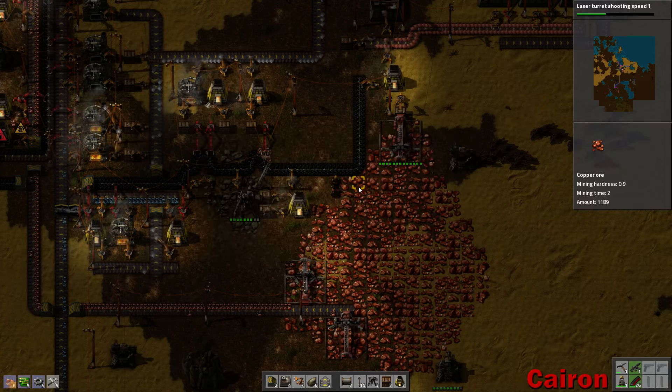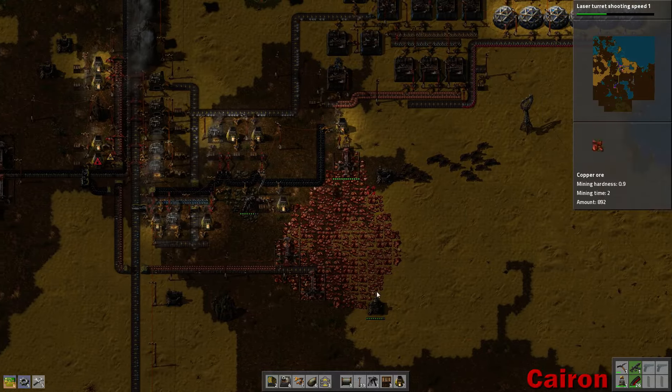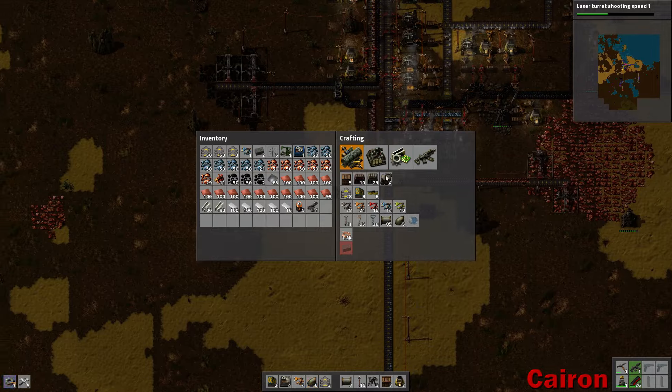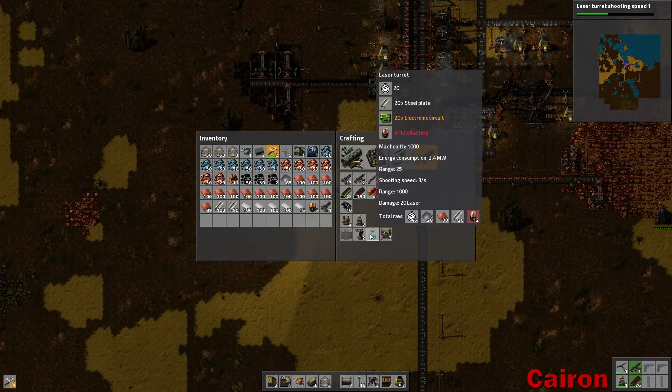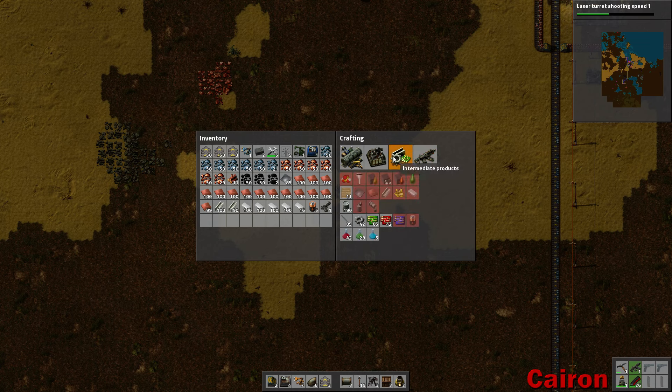Let's keep going here. Oh, I know what I need to do — I need fast conveyors. That's what I need. We're not producing anything here, so let's get some more repair packs to keep all of our stuff up and running.